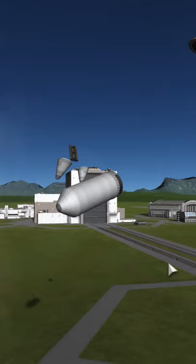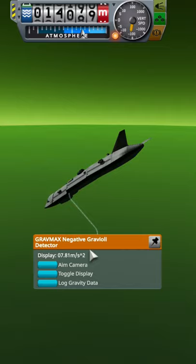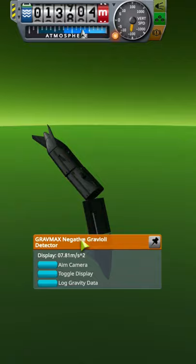Joule is the only planet with animation. Joule has lower surface gravity than Kerbin, at only four-fifths of Kerbin's.